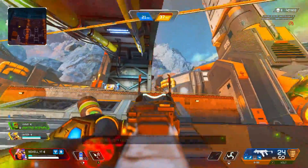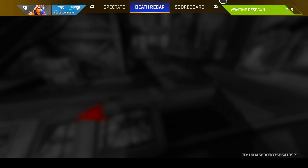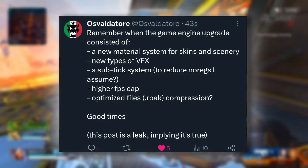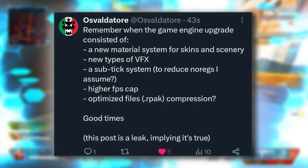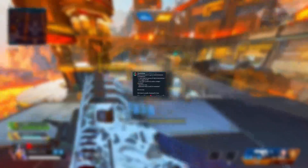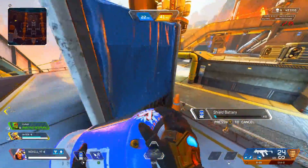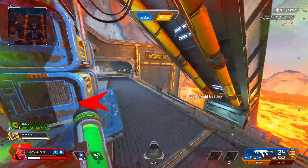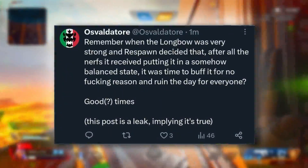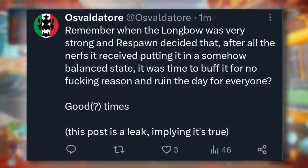As I mentioned in a prior video, it's an upgrade with a lot of fixes — we are not getting a brand new map for Battle Royale this season. It's not a complete rebuild of the engine, but it does feature some new things: a new material system for skins and scenery, new types of VFX, a sub-tick system to reduce no-regs, a higher FPS cap, optimized files, and RPAC compression. That last one means they are trying to combat datamining, so when this launches, we might not be seeing as many leaked skins from dataminers. Also, the longbow buff we previously discussed was confirmed by Oz as well.